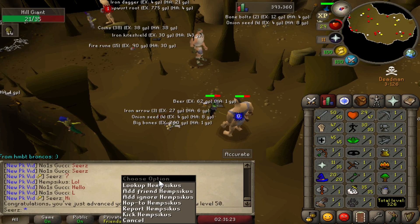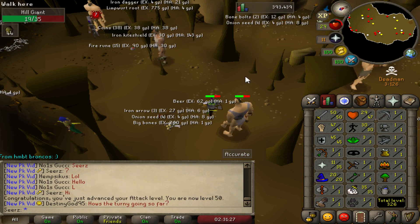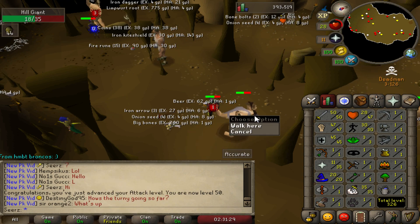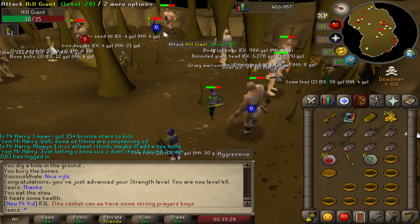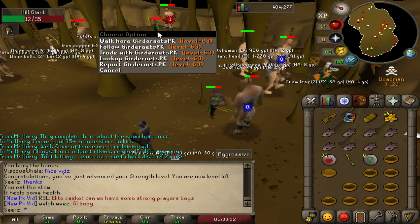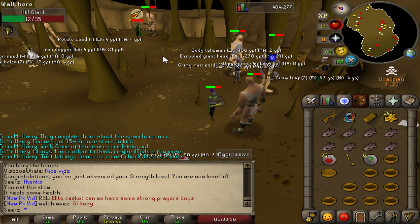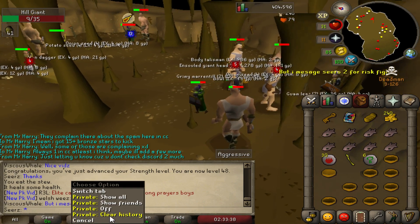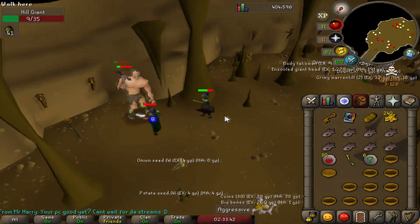50 attack right there — the first time the level actually showed up on screen. Before 50, people were complaining that you get the level so quick it would annoy them, so they got rid of it. What's this guy doing over here — he's about to die and he's flicking pray mage. Bro, it's pray melee! What if he's botting? This guy is gonna die. Let me take a screenshot of this.